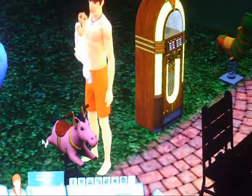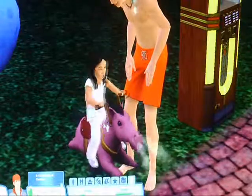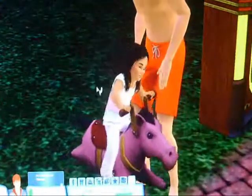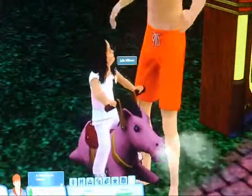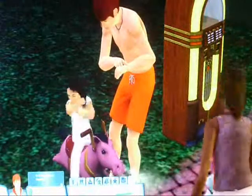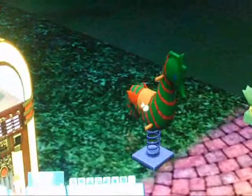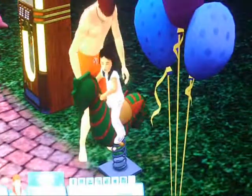Look how cute she is. Yay — she's so cute. I've never actually used this seahorse one. She didn't want to get off, but let's let her ride this one because I want to see what it does — I've never seen it before. And she needs her diaper changed and she needs to be fed too, so we'll have to do that next. Look at it — blue bubbles!